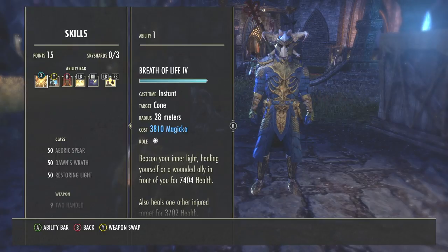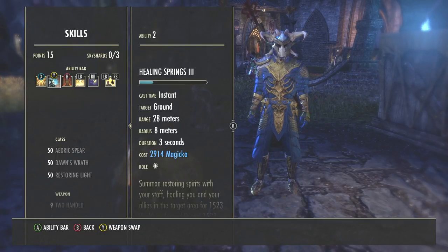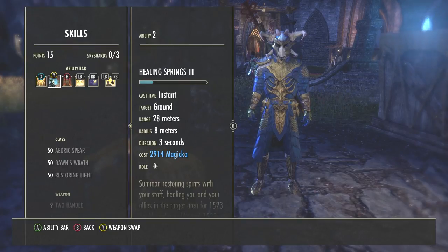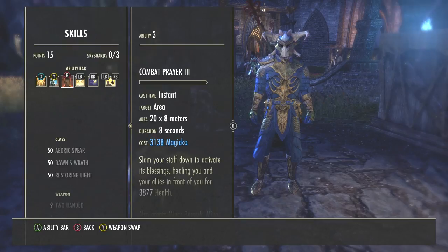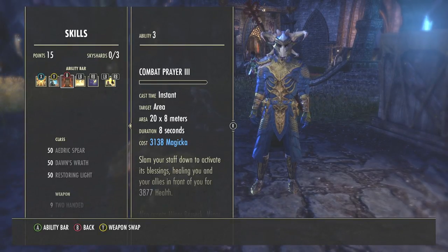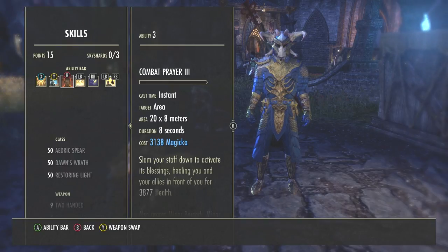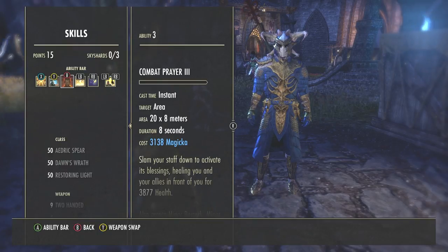With Breath of Life, wait until your allies go to at least a quarter health before casting because it does more effective healing on people with lower health. If you cast it on someone with only a small fraction missing, it won't do much. Healing Springs is a restoration staff ability — a circle you call down and whoever's standing in it gets healed over about 6 seconds, giving around 5,000 health back. Combat Prayer is also a restoration staff ability where you slam the staff into the floor and a gold carpet appears in front of you — whoever walks into it gets healed, and if an enemy walks in you deal damage and gain health.